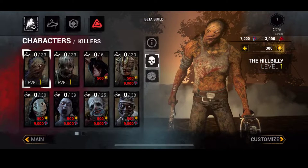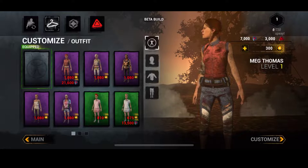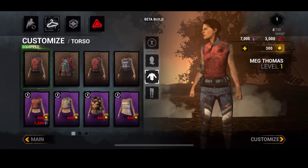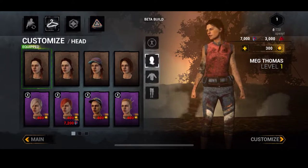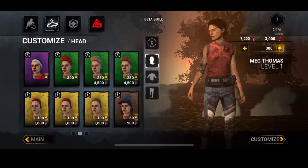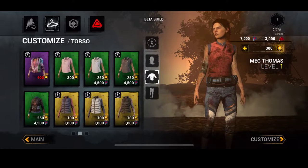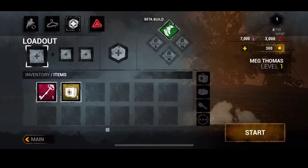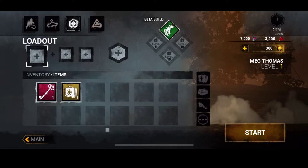Now that we're in the game, as you can see it's a beta build, and we also get more stuff at the start but are limited on how many characters are already unlocked. It looks a bit weird — we have like 300 cells, 7,000 shards, and 3,000 blood points. There are also some clothing options and perks, which is obviously expected.